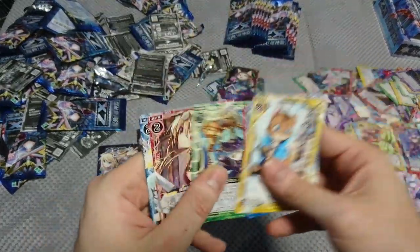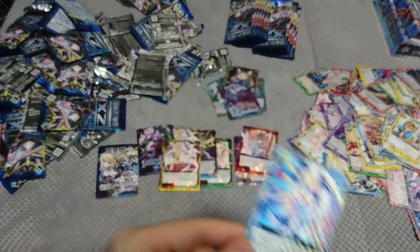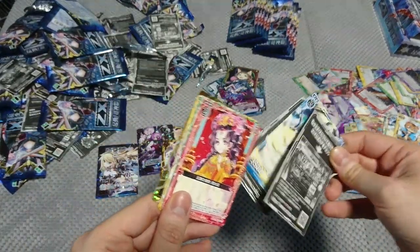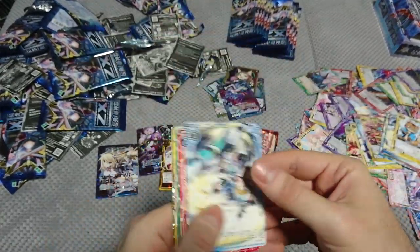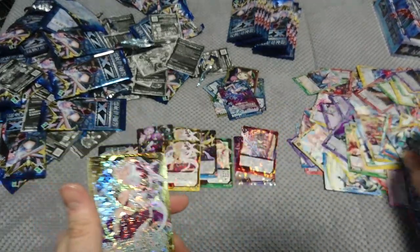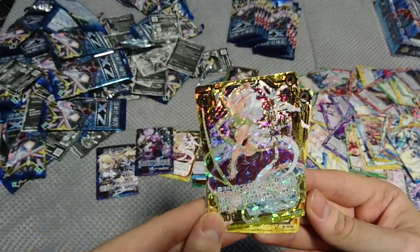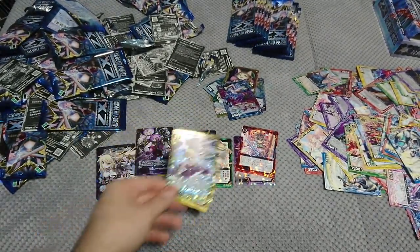We hadn't this card before. Something shiny at the back — okay, it's just a reverse super rare. We already had this one, but as you can see this reverse super rare looks so much prettier. Number 67 — Separate Daughter Mellow Scene. We have three of them — one of them is a reverse super rare.